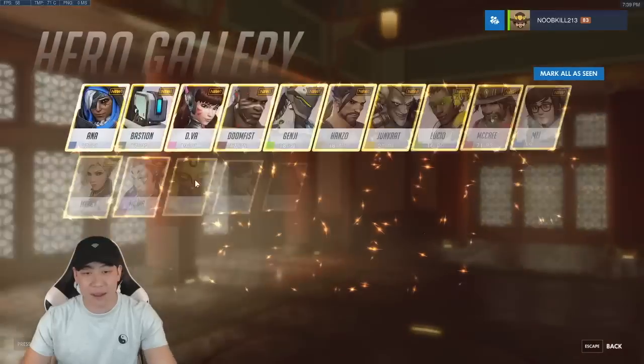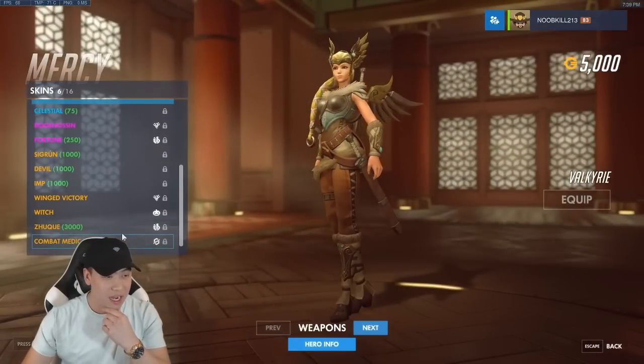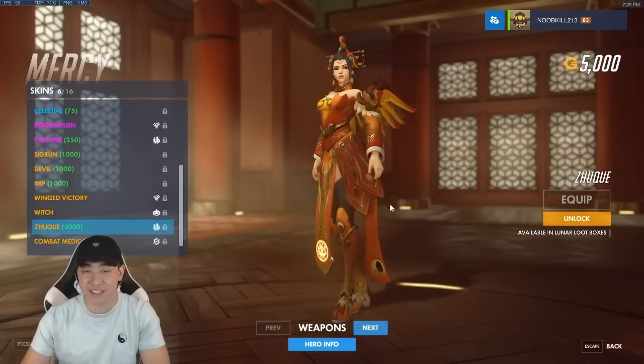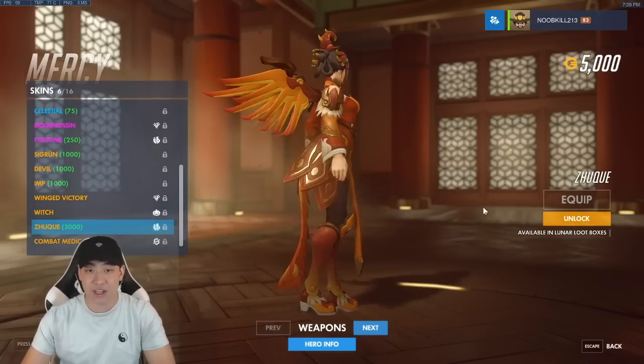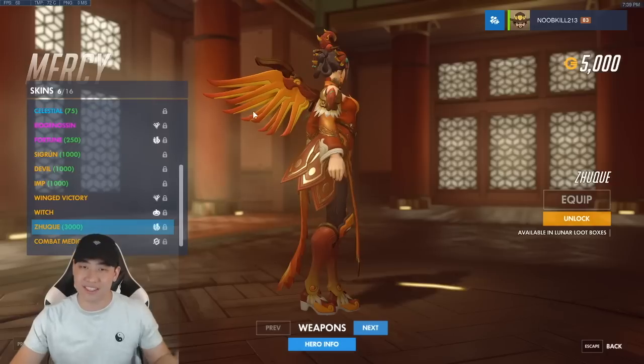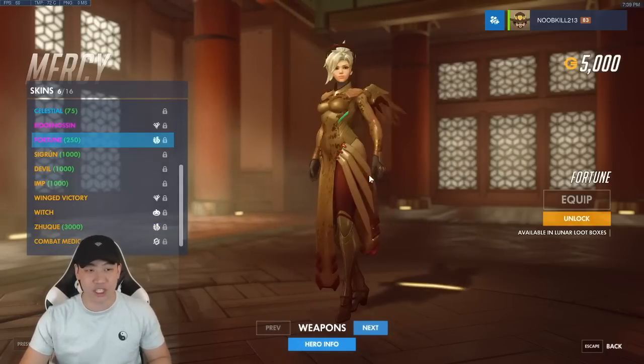Mercy also got a brand new skin — it's phoenix-inspired, really really nice. You can see some particle effects, kind of like a flaming wing. It's not fire exactly like a phoenix, but still very nice. She also had her last year's Fortune epic skin.